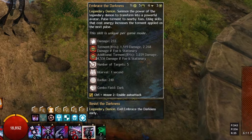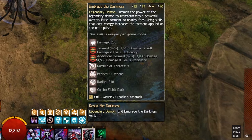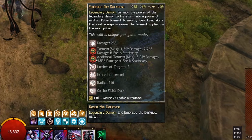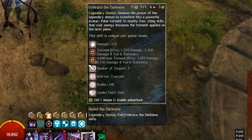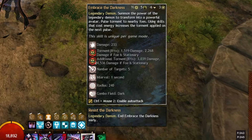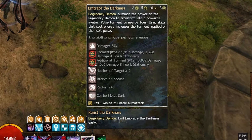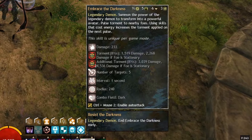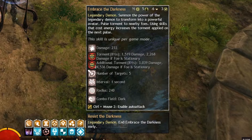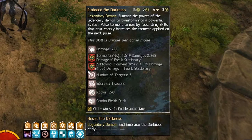A quick note about the Maliks Elite skill: Embrace the Darkness pulses a stack of Torment each second and will pulse an additional two Torment stacks if you use a skill with an energy cost between each pulse — which is more or less anything that is not an auto attack. So generally, you want to use a single shortbow auto attack between your 2, 3, and 4 skills. This means that each skill should be used on a single Elite pulse to net you those extra Torment stacks. Once you practice this enough, it sort of just becomes muscle memory.